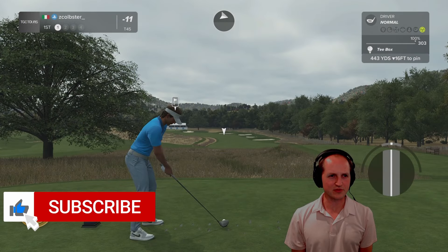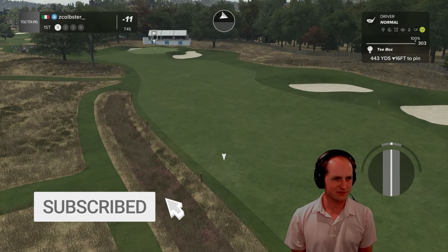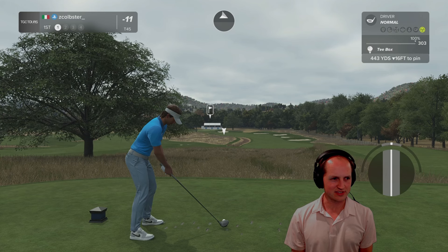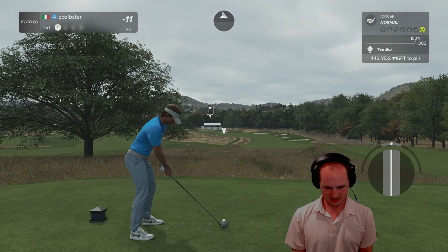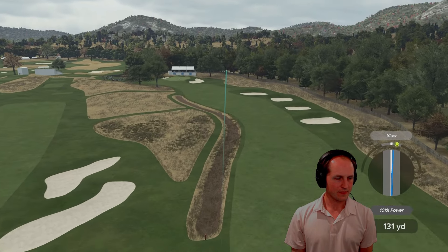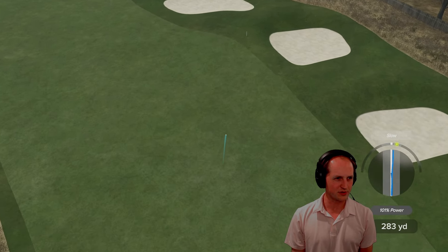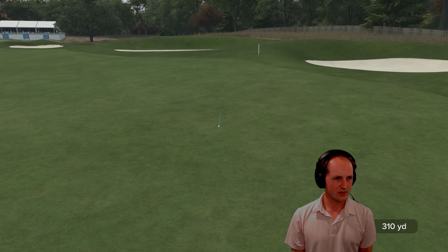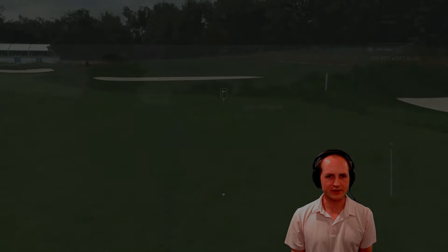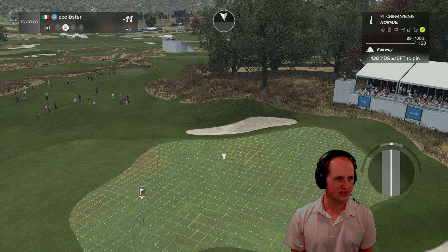First tee here, we've got a 443-yarder, dogleg slightly left, wind slightly in and downhill. We're going to get this thing started left, feeding right. Maybe a little bit too far right — I think this should hold, though. That'll play. We're in the fairway. That is the biggest thing here.